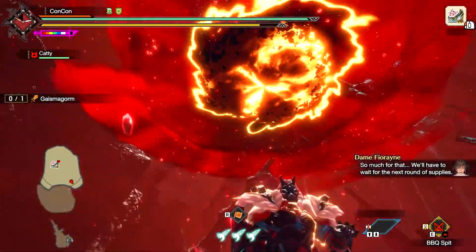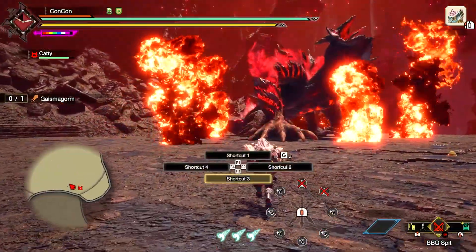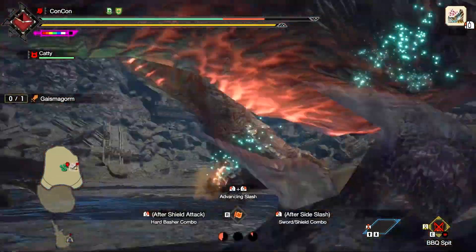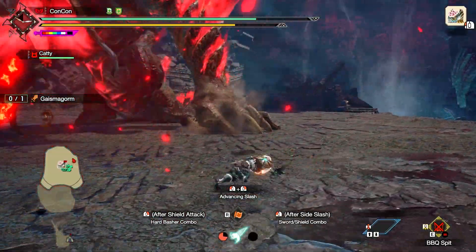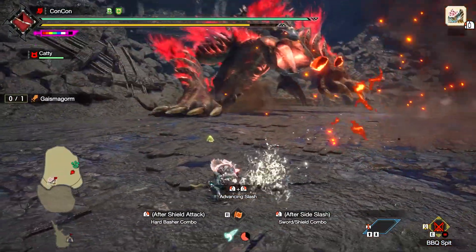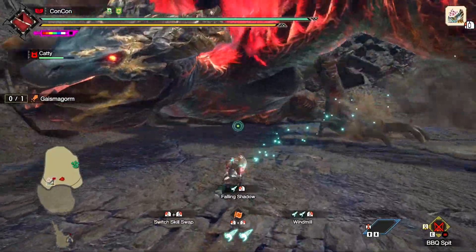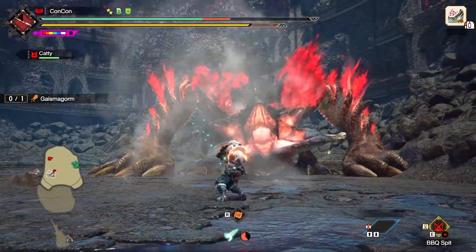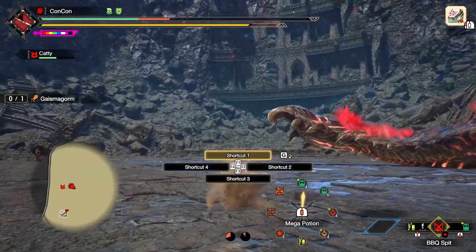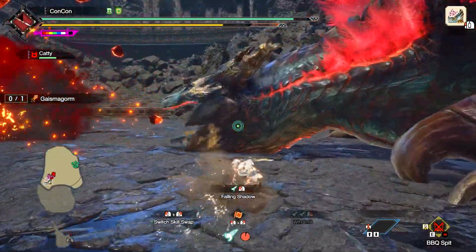He'll also start shooting up into the air and summoning meteorite-like bombs from the sky, signaled on the ground by a red circle — but it's easier to just look up and make sure one isn't going to land on you. He also does an explosion where he goes up and then booms into the ground in front of him. Do not stand in front of him, because most of these attacks face directly forward. He also does a wind-sucking ability followed by a swipe right after, and he has a laser beam too — don't ever be in front of the laser beam, that's the easy way to die.